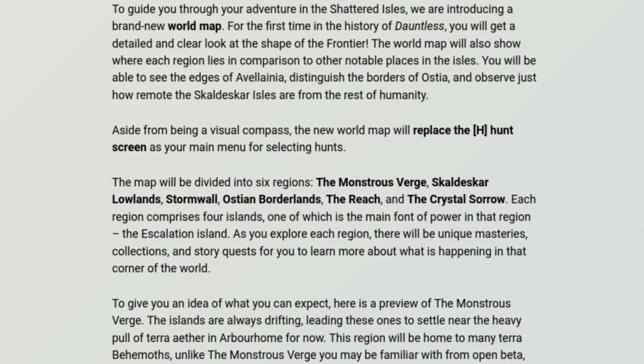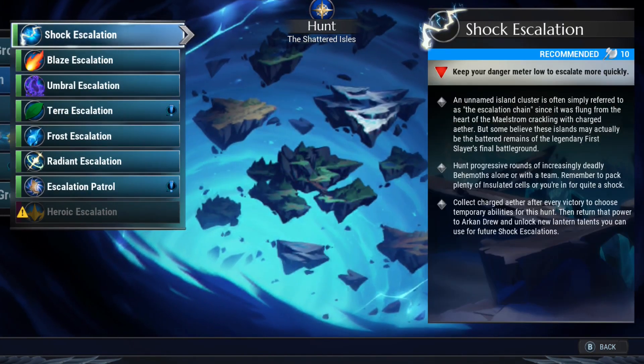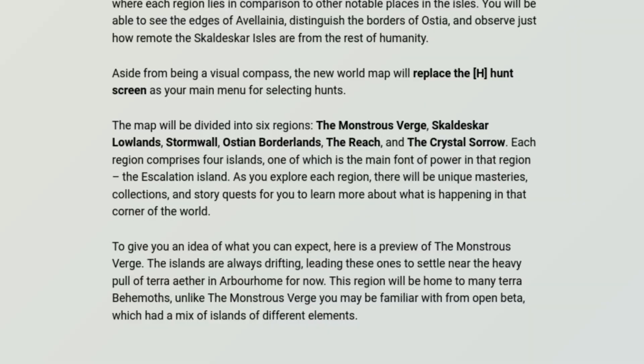Aside from being a visual compass, the new map will replace the hunt screen as your main menu for selecting hunts. So instead of having the main menu where you select hunt and then escalation or whatever, now we get the full map. The map will be divided into six regions: the Montrose Verge, Skaldeska Lowlands, Stormwall, Ostian Borderlands, the Reach, and the Crystal Sorrow. Cool names. Each region comprises four islands, one of which is the main front of power in that region — the Escalation Island. As you explore each region, there will be unique masteries, collections and story quests for you to learn more about what's happening in the centre of the world. That is very, very cool. Some of my favourite quests and rumours in this game are where you're discovering new characters and their background.